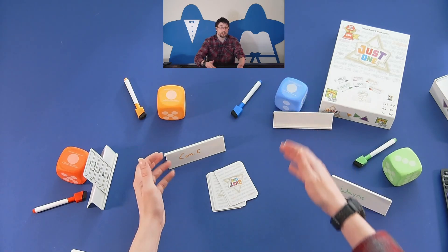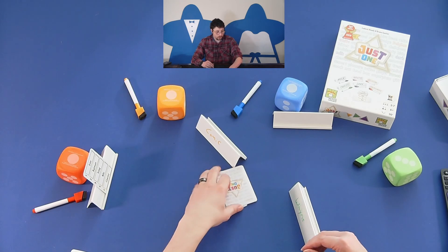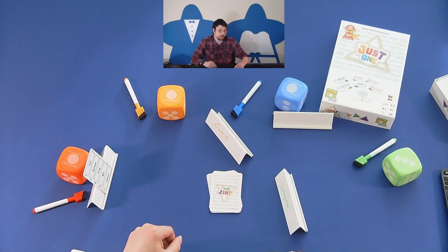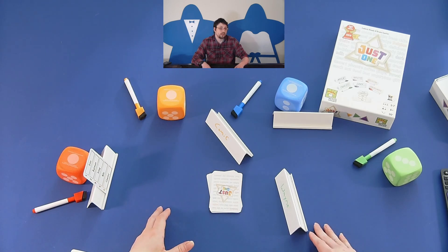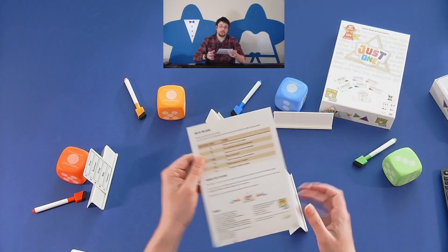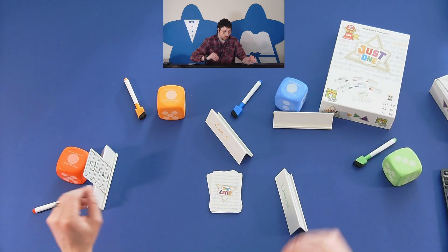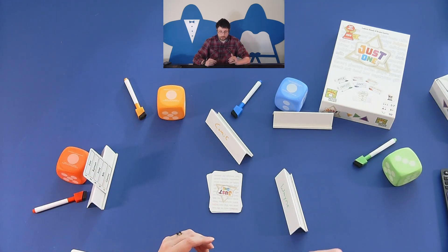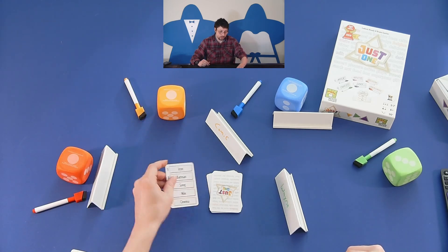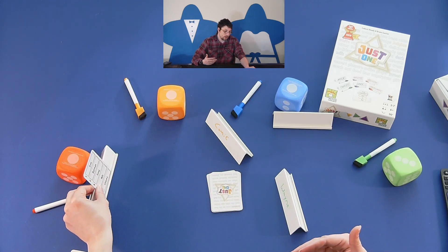The remaining players put their easels facing toward the guesser and let them know they can open their eyes. Looking at the clues — in this case 'comic' and 'Wayne' — they have to figure out the mystery word. They can attempt to guess or pass. The red player correctly guesses Batman based on 'comic' and 'Wayne,' thinking Bruce Wayne Batman, and that would be a point for the team.